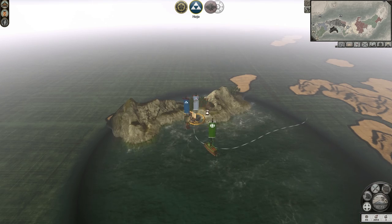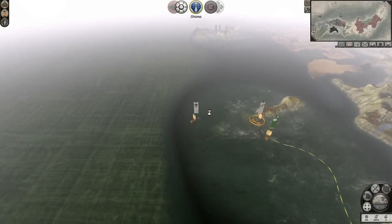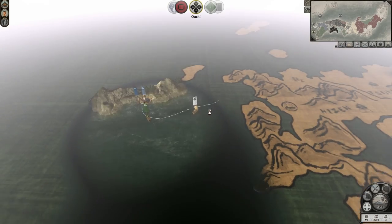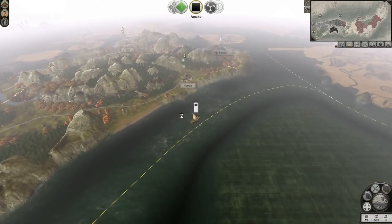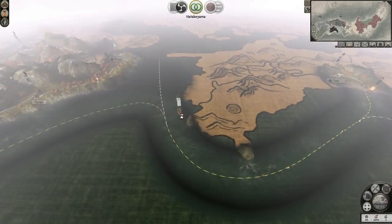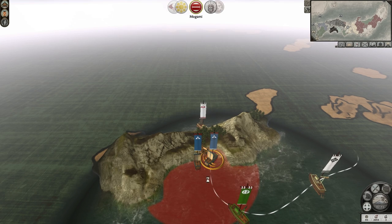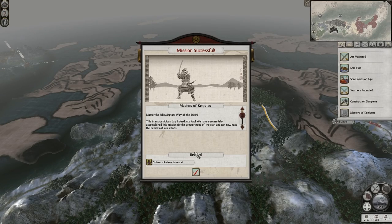They took it right away sadly. It would have been great if they weren't able to get on it — that would have been so amazing. Unless the Otomo are going to take care of that. That's the Hojo as well. What are they doing over here? They're probably going to die soon, actually. I might actually leave this ship around here because the Hojo may die soon.